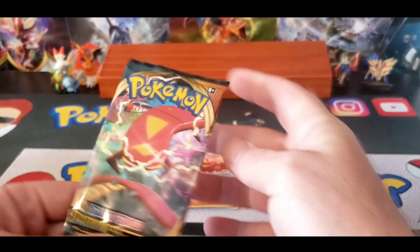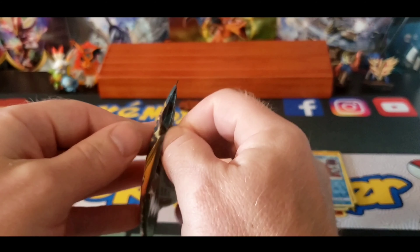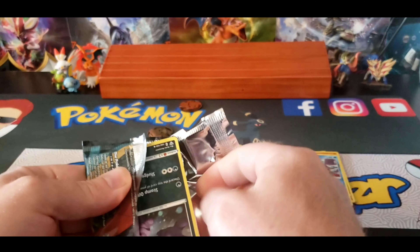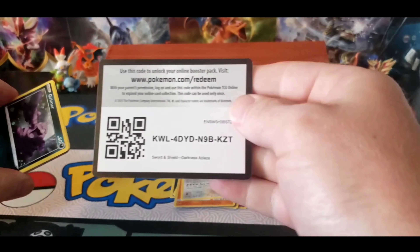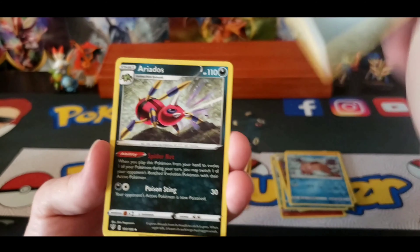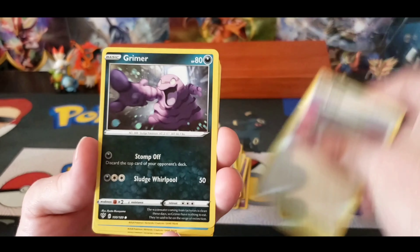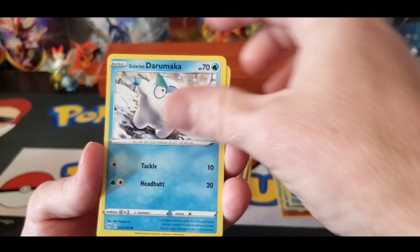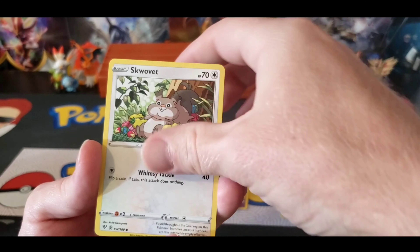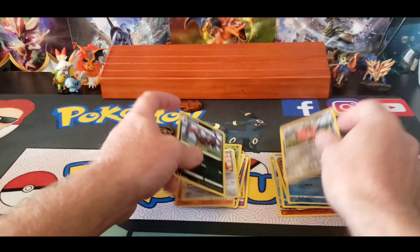And the final pack — this is not vintage, it's Darkness Ablaze. Metal Energy, Eredos, Familiar Bell, Rose Tower, Grimer, Darmaka, Centret, Rallet, Squovet, Coupant, and Libard.